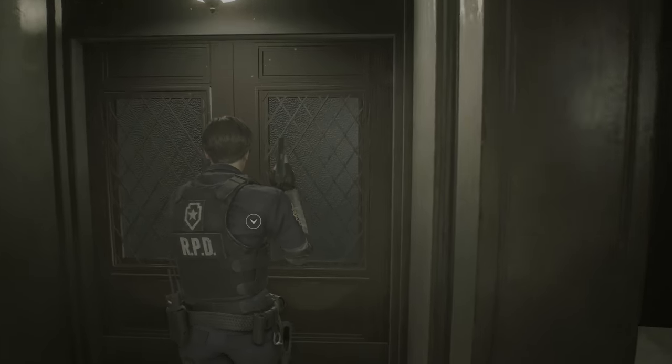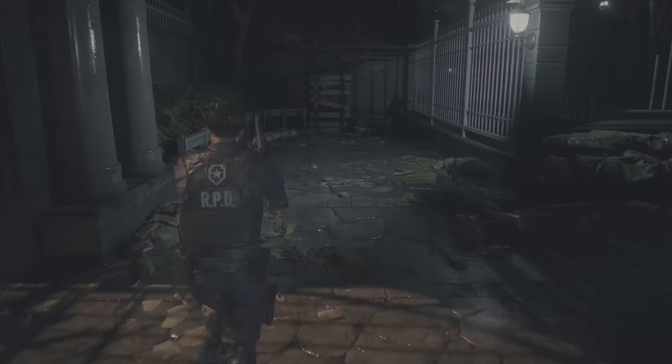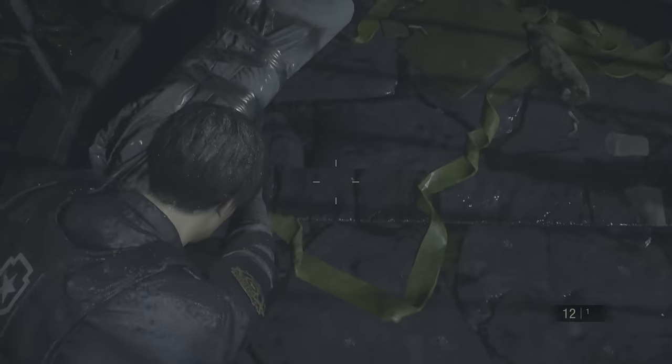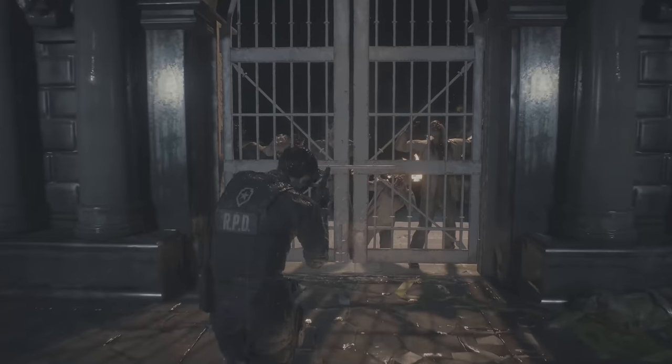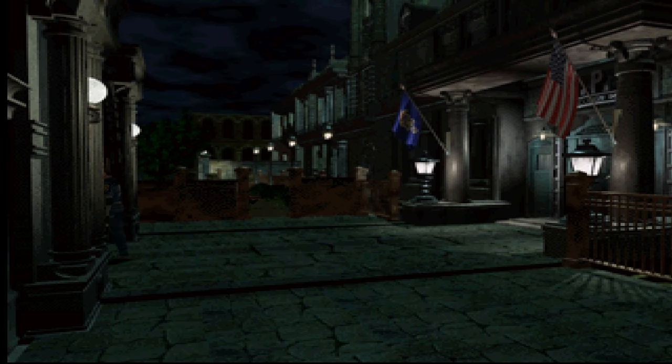Did you know you could go outside? Simply turn around when the demo starts and go out the door. There isn't much out there, but there is something familiar — a callback to a secret camera angle from the original Resident Evil 2: the RPD gate holding back zombies.